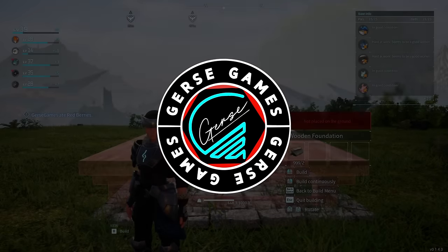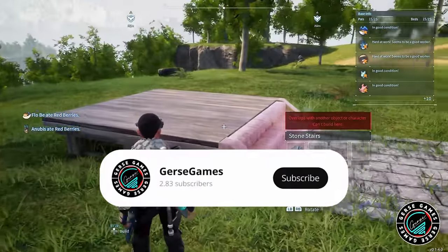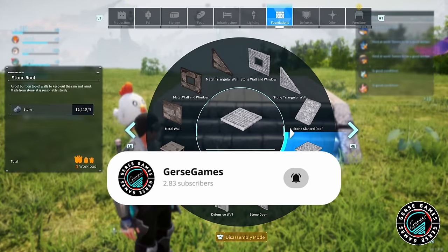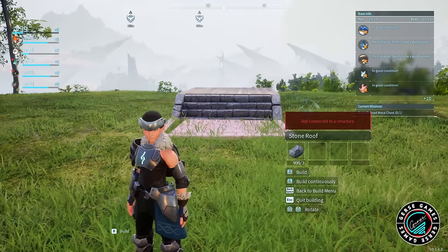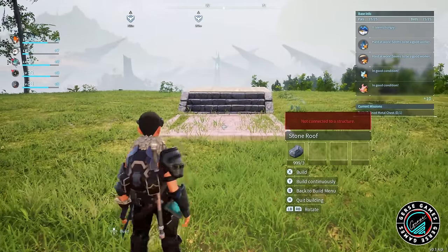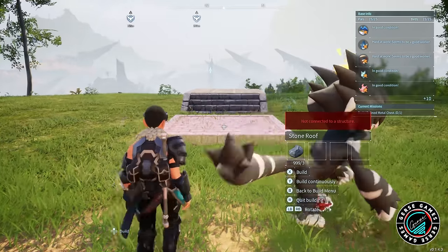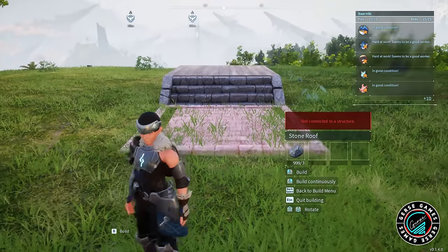Hello everyone, welcome back to the channel. This is Jerson. Today we are back with another Power World video as we continue to build our first base — our small base — learning all the mechanics of how to build and how to make an area look very aesthetic and pleasing, using pals so that the areas and buildings we're making, they can actually use them.